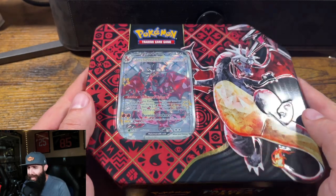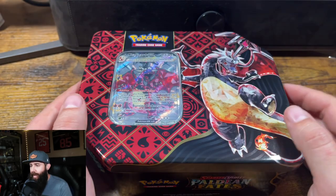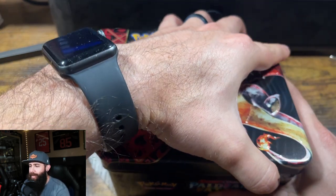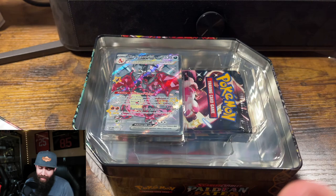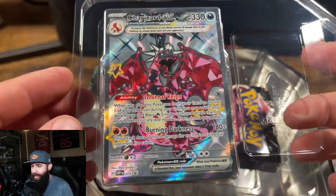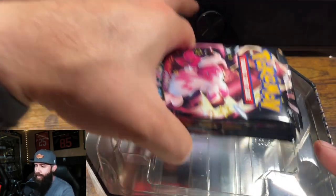Today we're going to be ripping this Charizard EX tin — it's the Paldean Fates. I have another one over here if this first one doesn't go well. I don't open sealed product very often, so we'll see how this goes. But if I'm feeling the itch, I will open another one. We're going to set this promo off to the side for now, and we're going to get into these packs.